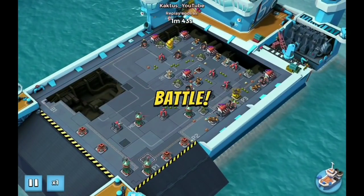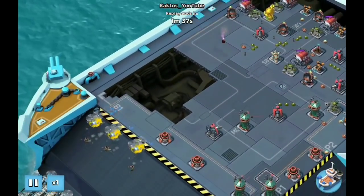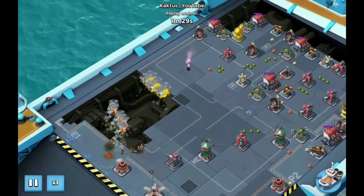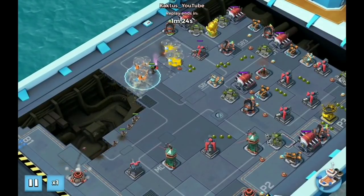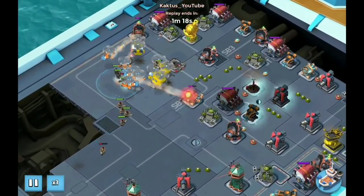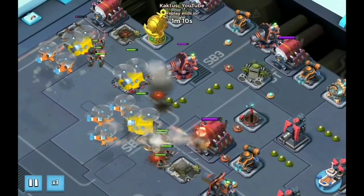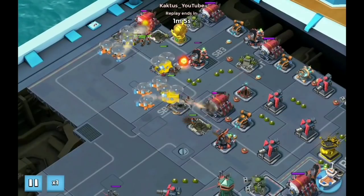Next attack — 224 again, pretty much the same base, but this one has a doom cannon in the middle. So I went with three heavy choppers because of that doom cannon — if I lose the rocket choppers too early it could be a problem later. I shocked the doom cannon once and let the troops clear everything. This time the heavy choppers were spread out more, which helped protect the rocket choppers.